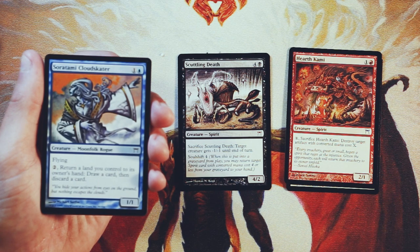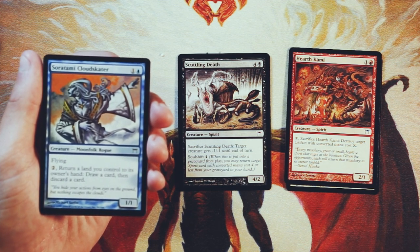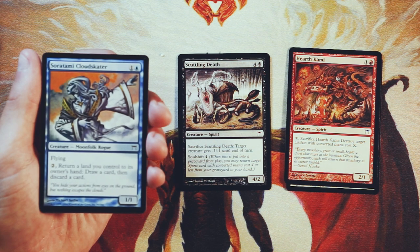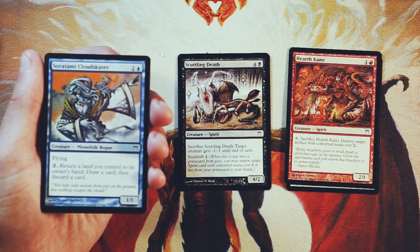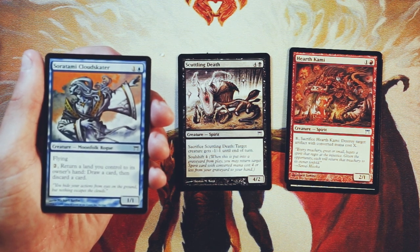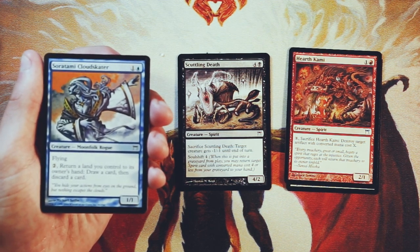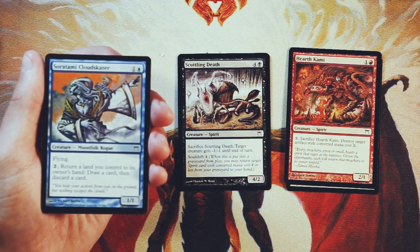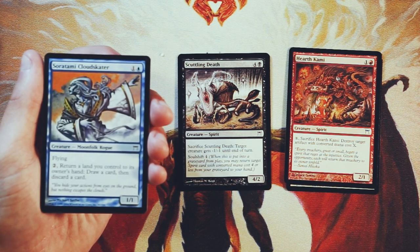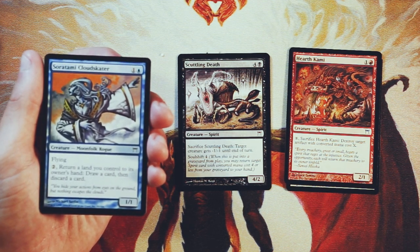Tamiyo Cloud Skater is a 1/1 for one and a blue with flying. You can pay two of any color and return a land you control to its owner's hand — you draw a card and then discard a card. I'm okay with this but I don't love it. It's a little bit of a high cost for an ability like that, and setting yourself back a land in limited is really, really difficult. Late game it gives you a little bit more of a draw engine, and technically you can trigger it multiple times. But you don't want to set yourself back too many lands in limited because you want to be able to get to your bombs. It does help you dig through your deck, which is nice. At the very worst it's a 1/1 flyer for two, which isn't amazing but is evasive.